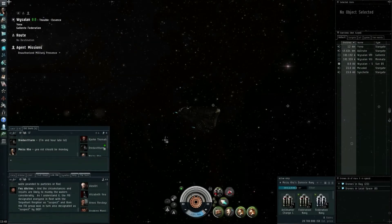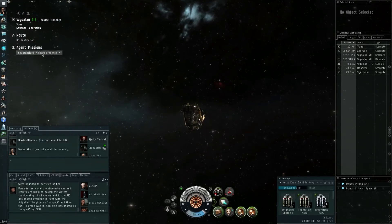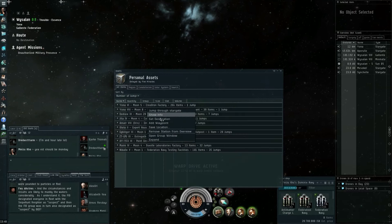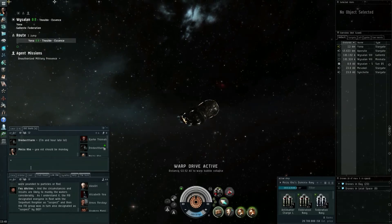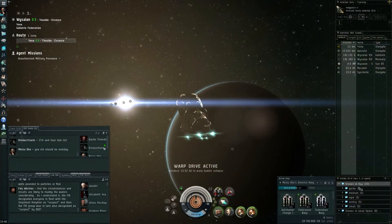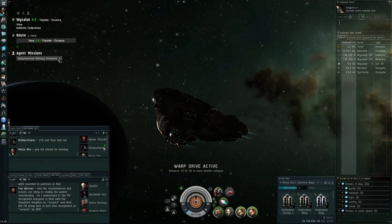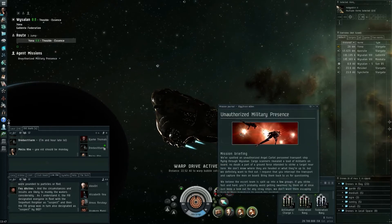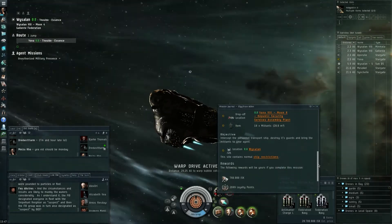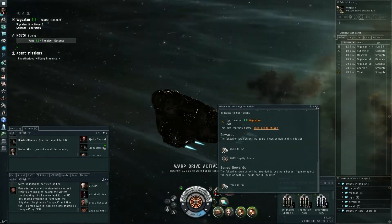Hi everyone, Lord Wolf here back with another Level 4 mission. This one is called Unauthorized Military Presence against the Angel Cartel. Let's warp to the location — I picked this one up in Yona. The objective is to get 10 militants, and the rewards are 766,000 ISK plus 692,000 ISK for completing it within 3 hours and 14 minutes.